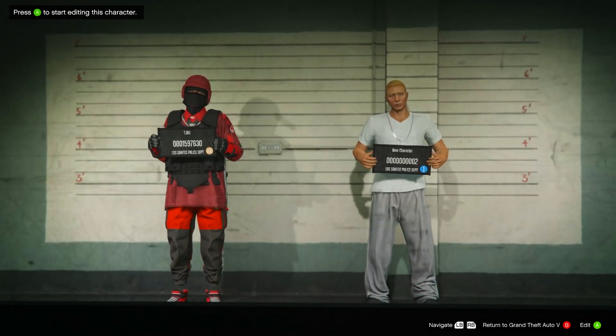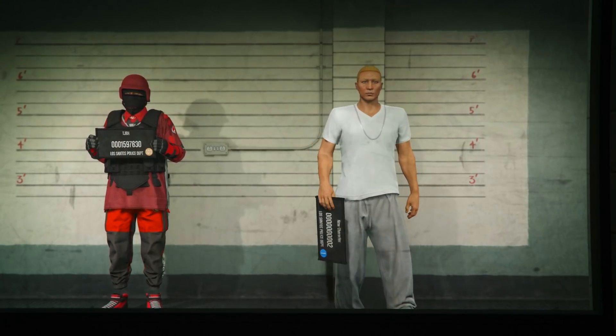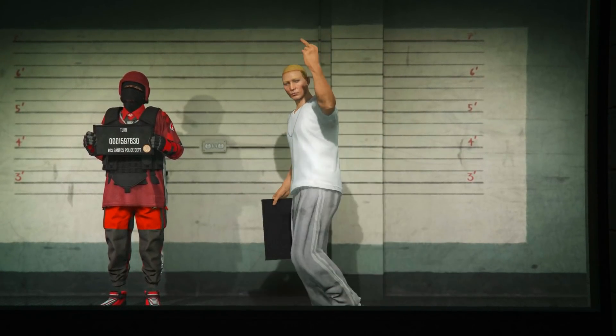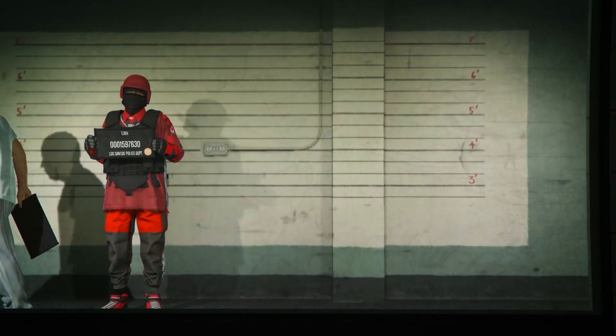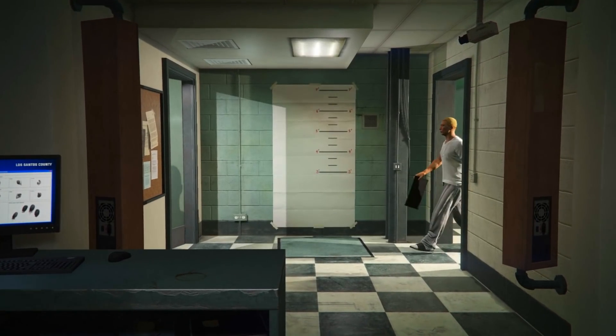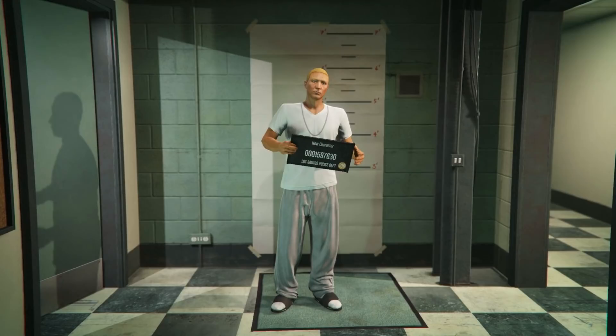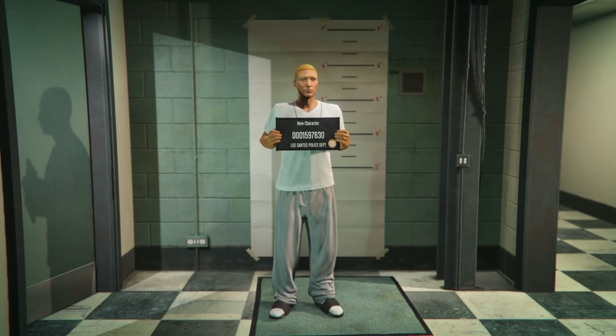In this menu, make sure your main character is on the left slot — if it isn't, it won't work. Then make a new female character in the right slot. It might default to male, but you can change it to female. Accept the alert, switch it to female, hit save and continue, name your character anything, and you'll load into a public session.